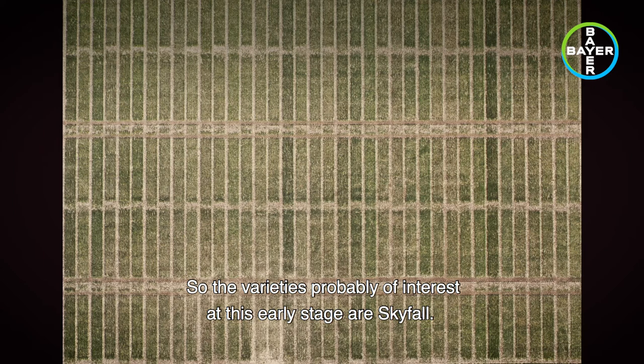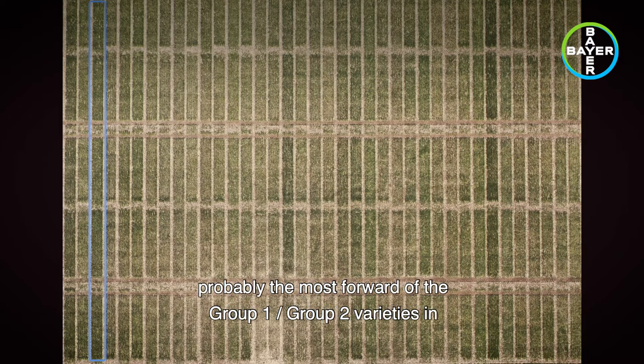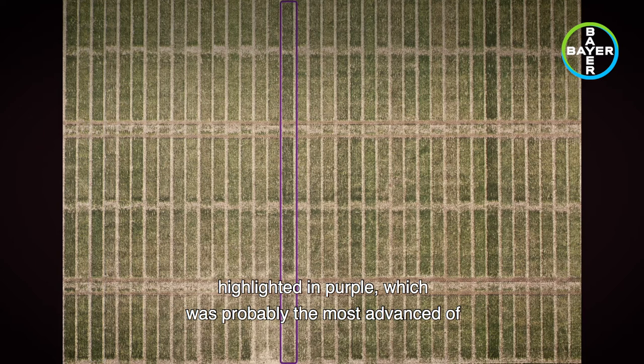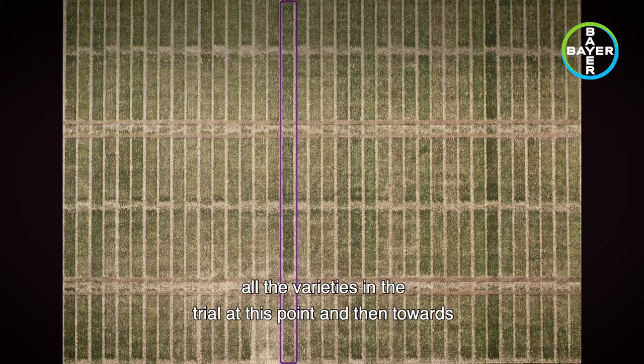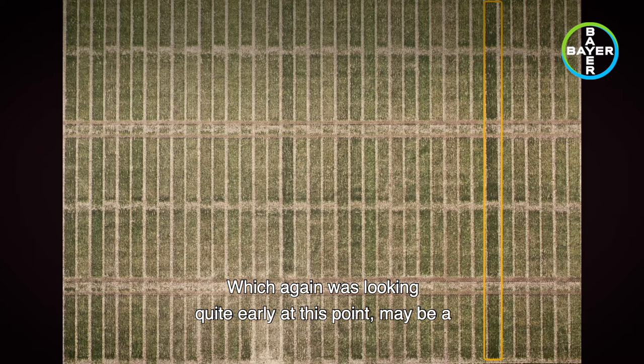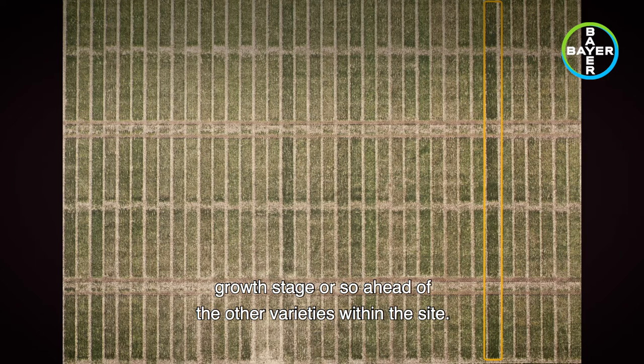The varieties of interest at this early stage are Skyfall on the left, highlighted in blue, which was probably the most forward of the group one and group two varieties in the trial. Skyscraper in the middle, highlighted in purple, was probably the most advanced of all the varieties at this point. Towards the right, highlighted in yellow, is Graham, which was also looking quite early — maybe a growth stage or so ahead of the other varieties within the site.